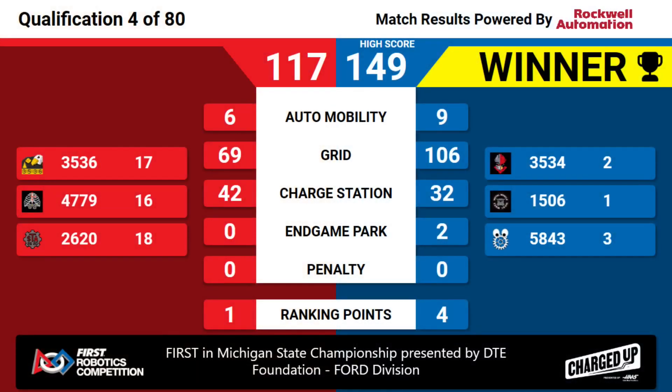Time expires on another high-scoring match here at the Ford Field. 149 to 117 — that's four ranking points for the Blue Alliance. Red Alliance was able to get their ranking score thanks to that triple balance on the charge station there at the end. As we reset for Medellin.